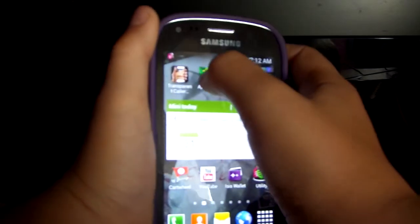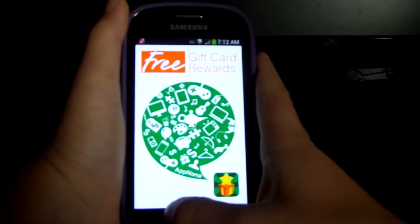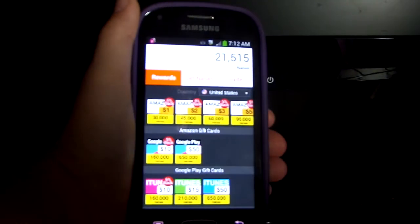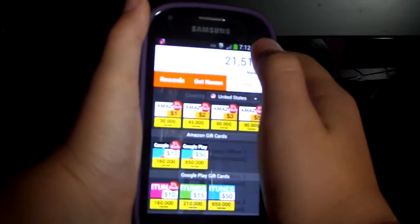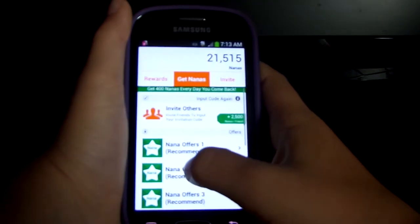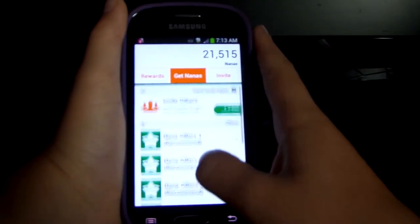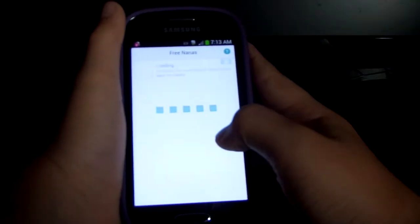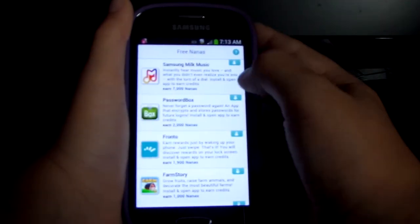This is what AppNana is like. You just come in — I got 400 nanas. So you play games and stuff, and you get nanas. It's pretty easy.